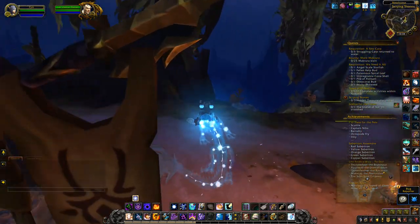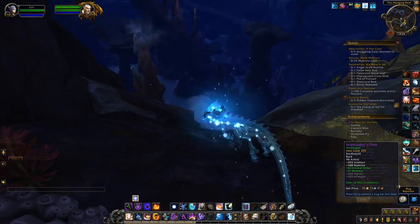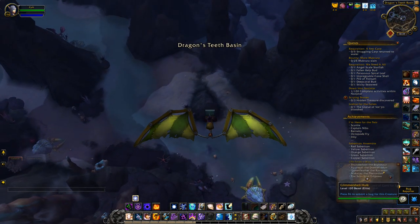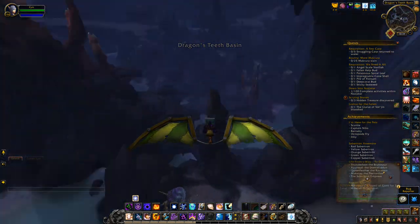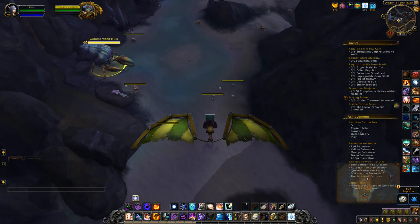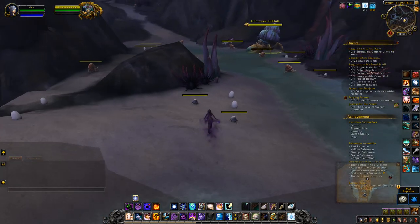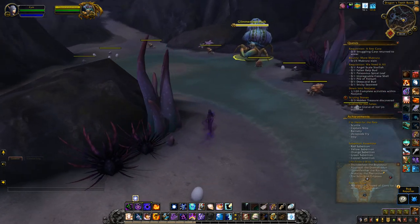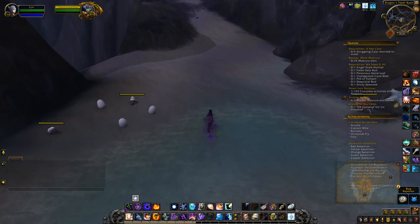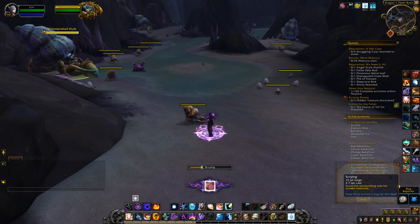You can see there's one highlighted on the mini-map just there. I might just take a shortcut down. It's pretty much where all these giant shell crabs are. You can see the little icons have popped up.